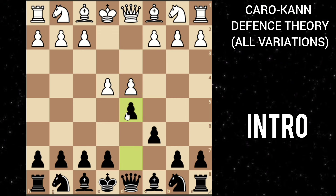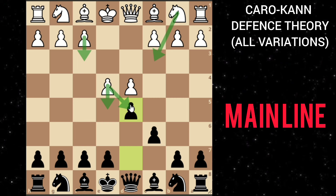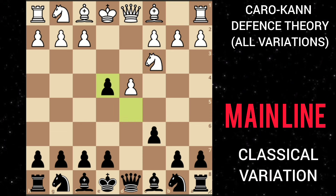Here white can choose to play e5, which is the advanced variation, take on d5, or even play knight to c3. The main line of the Caro-Kann defense starts with knight to c3, then you are going to take on e4, and after knight takes e4 you can choose to play knight to f6 or bishop to f5.